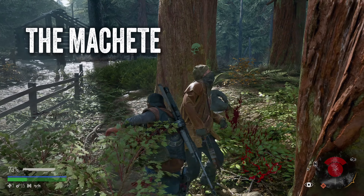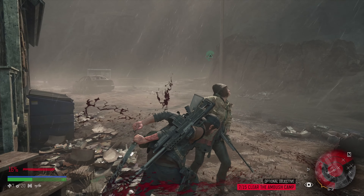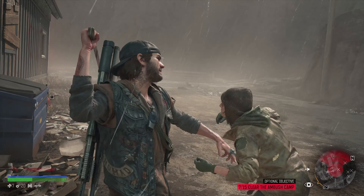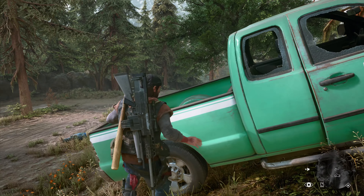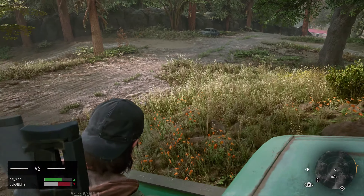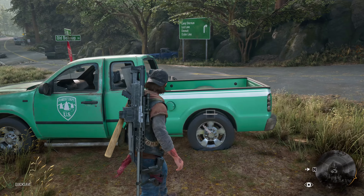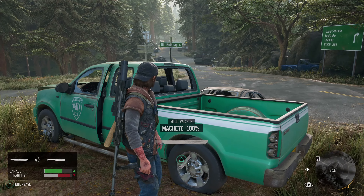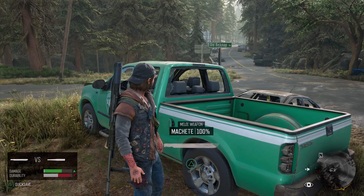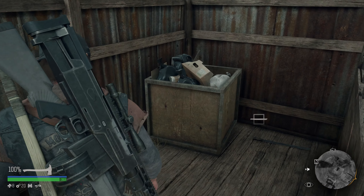The machete is one of the first decent melee weapons one can pick up, as there is one very close to the O'Leary Mountain safehouse. You can find it almost as soon as you step outside the gates, right down the hill, in the bed of this green forest department truck. In fact, you can find a machete in trucks just like this one, scattered across the entire map. It is also fairly common to find them in tool sheds and workshops.